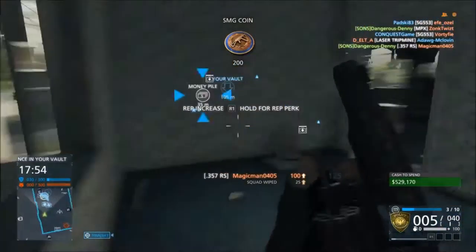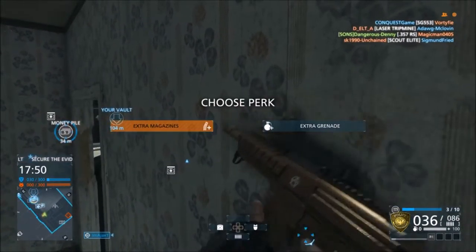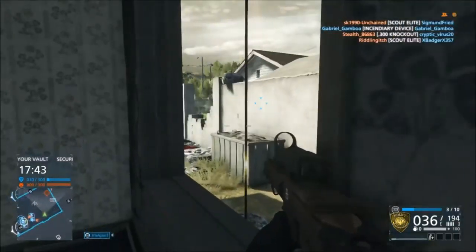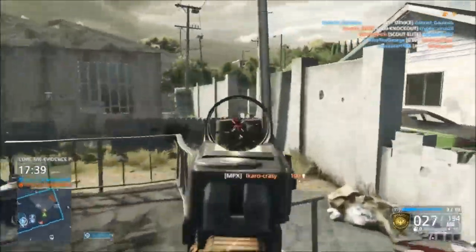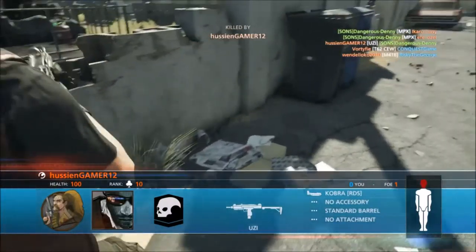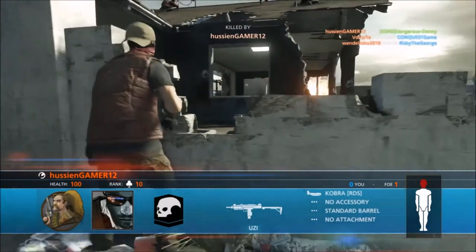The throwback carbine rifle is available for all classes — it's basically the M1 Carbine, the World War II era gun. It's pretty fun, but the downside is there aren't many attachments for it, similar to the Thompson. The way the sights are set up zooms in a lot, and I'm just not really a fan of it.